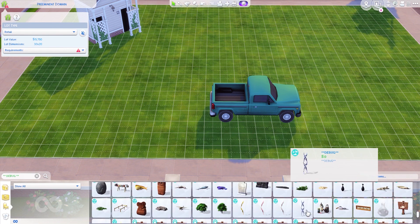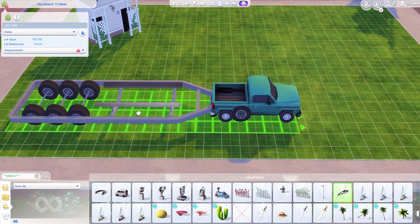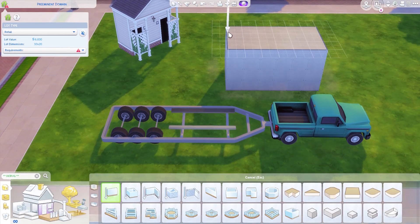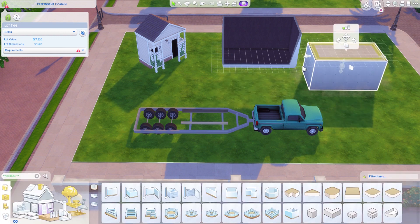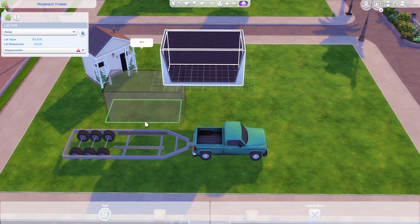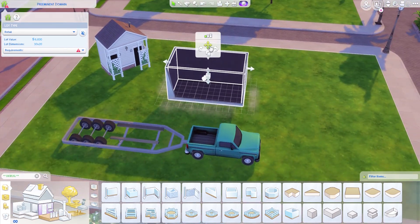I went through and looked at a lot of the debug items trying to find really cool things to put in here, and it was so hard to figure out how to make this trailer work. I had to size it down — and I think it's more of a trailer for like if your Sim is wanting to have a boat on their trailer going to the beach or something. So it was really hard to make it work for my ice cream truck, and I had to do this build more than once.